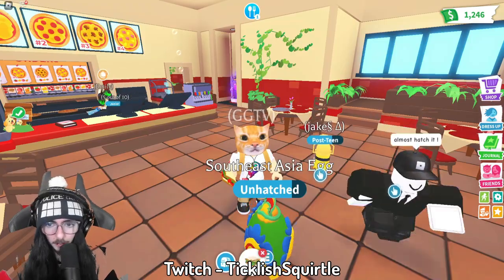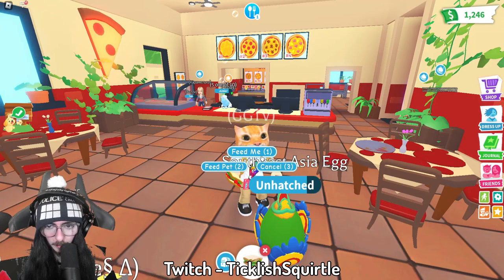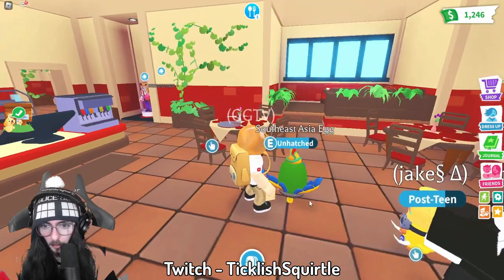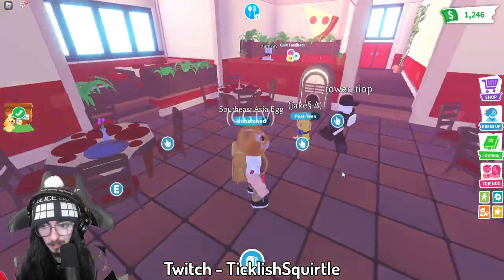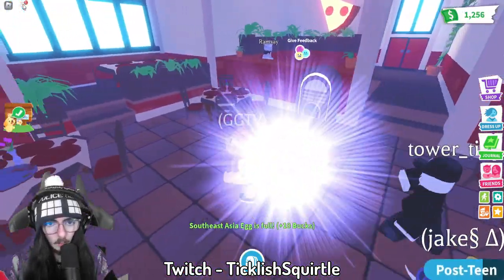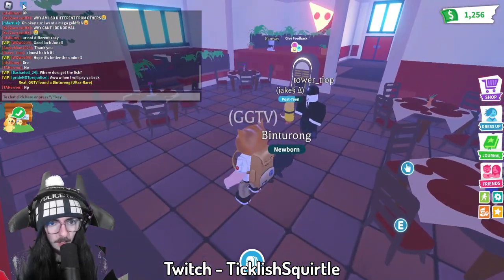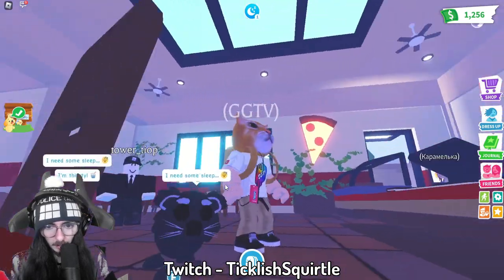All right, on to the next egg. We just gotta feed it this legendary sandwich — feed pet. Hopefully we get a legendary, or at least not a common, just don't get the common. And we got an ultra rare! Let's see what this looks like — oh, it's like a raccoon cat-looking thing. That's pretty sick.